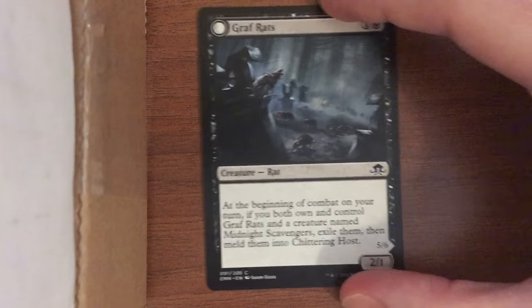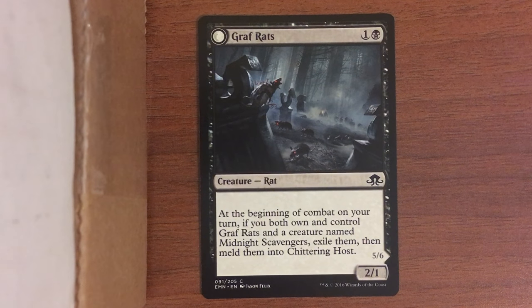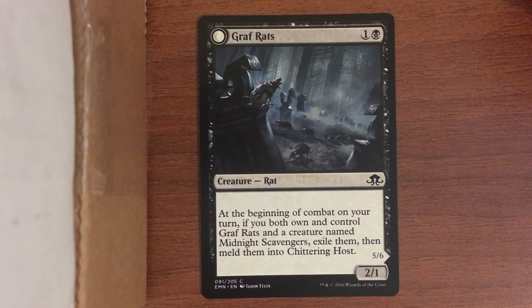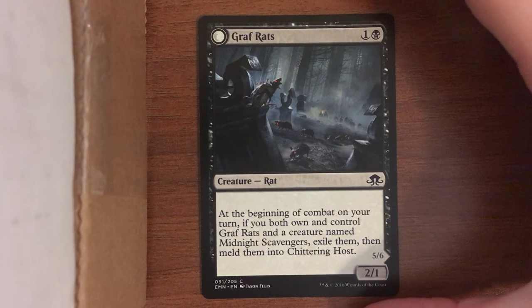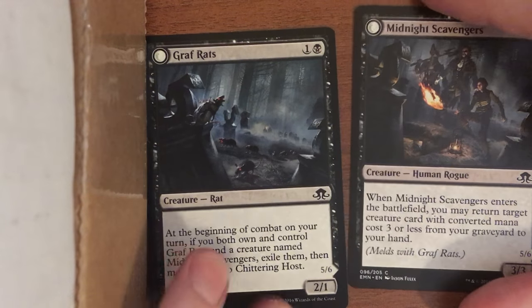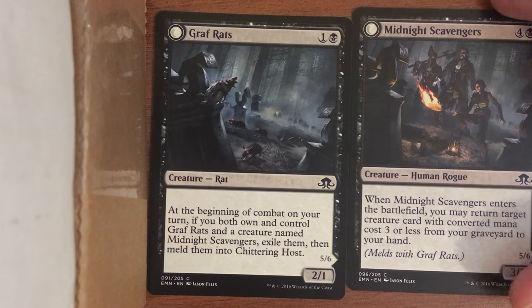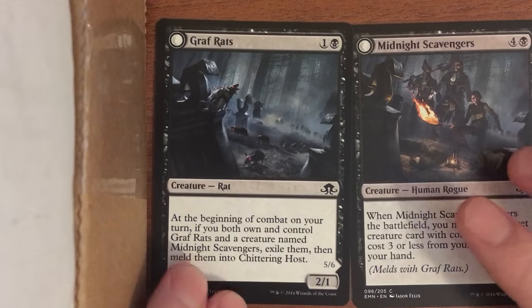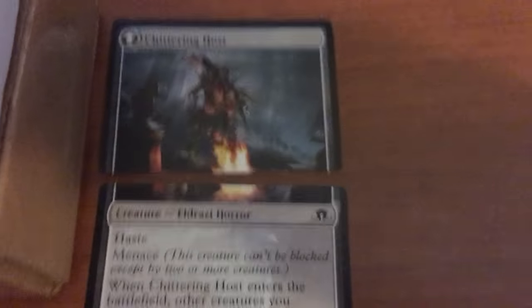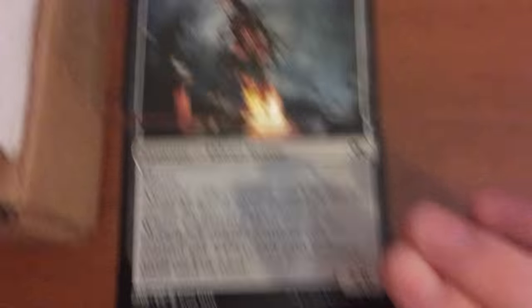Last thing I wanted to show — Graft Rats. Two-one for two mana, pretty good... just kidding. This is a meld card. They made three pairs of these in Eldritch Moon. Basically they use the transform card technology where there are two sides on each card, but flip this one over — it's just half a big card. You get both in play and then you're able to flip them over at the same time and bring them back as one big creature. This is the Chittering Host.